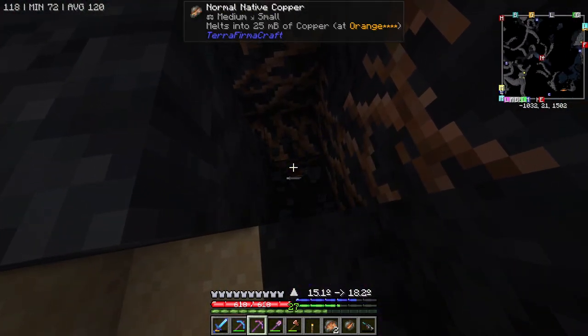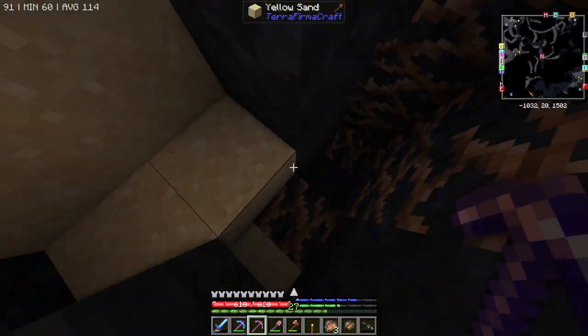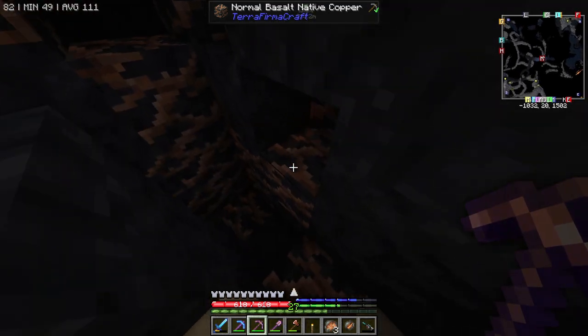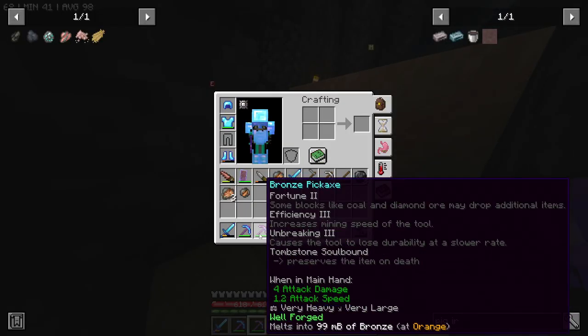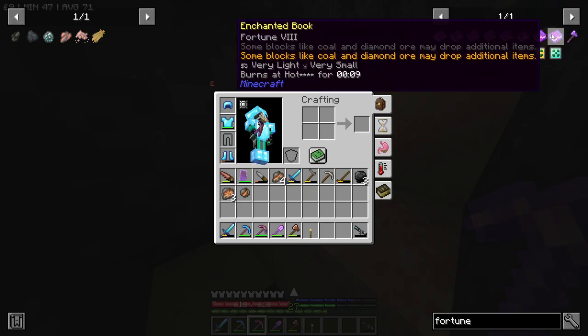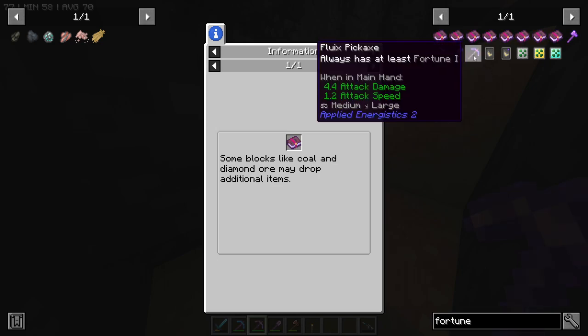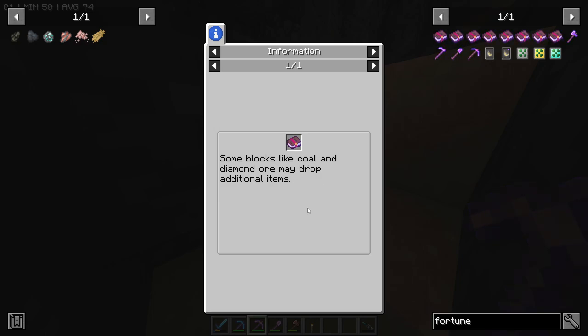I'm guessing Fortune doesn't work at all here - that's a little bit of a shame. Oh wait, it's only for some blocks - coal and diamond ore may drop additional items. Is there a way to check what Fortune actually works on? We can go up to Fortune 8 but it doesn't tell you. Yeah, only some blocks like coal and diamond - so it's not going to help me a lot right now.